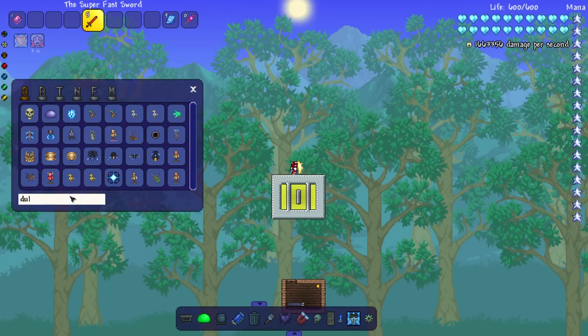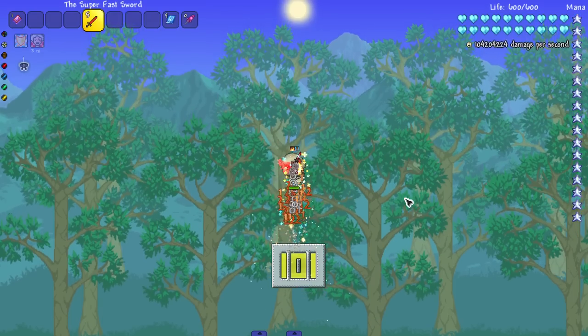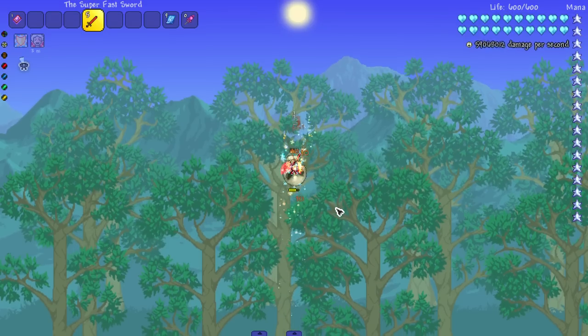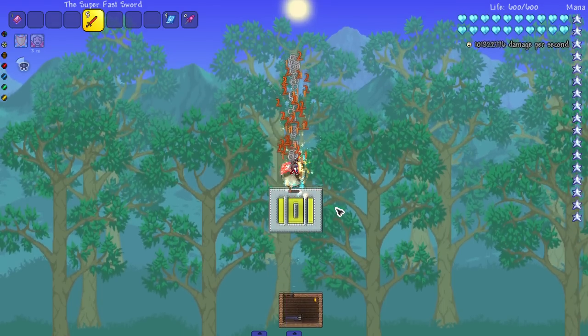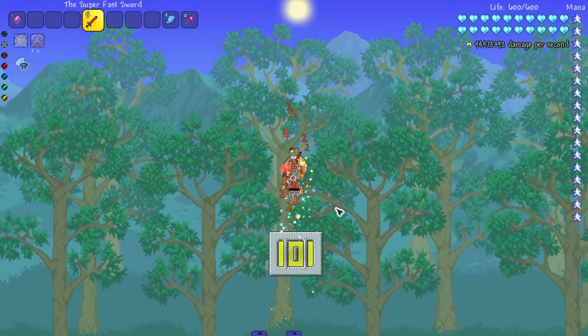Let's bring in the Dungeon Guardian before we take on the mech bosses — I'm interested to see this. So this is what I expected to happen with Skeletron, but it didn't; now it's happening with the Dungeon Guardian. We can still kill it, it just takes a little bit of time — as long as it eventually dies, that's fine.